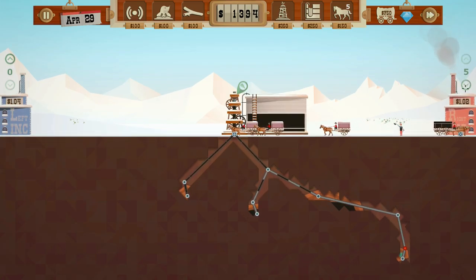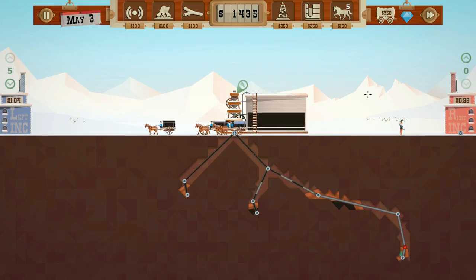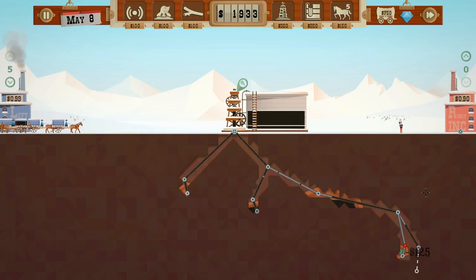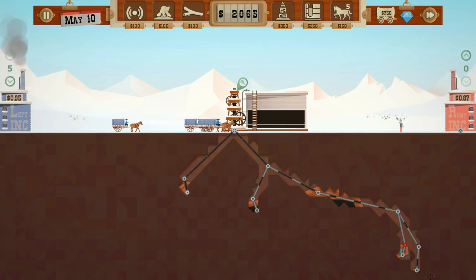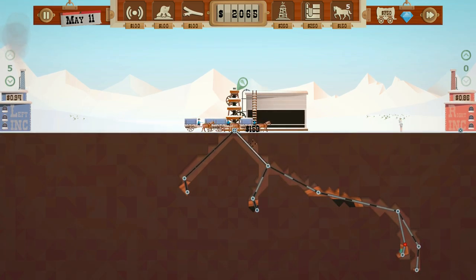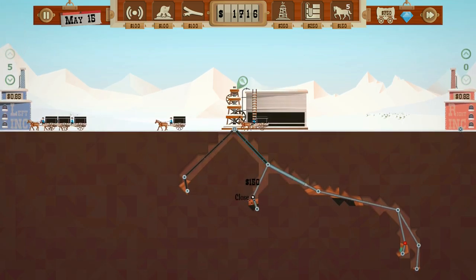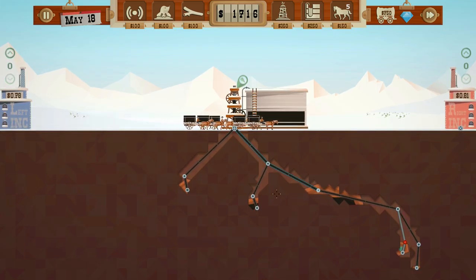Let's put down five wagons — that's all we have. Now, do we just run another pipe down this way? I think that's tapped. We can increase the size of these pipes. I don't think that's working though.